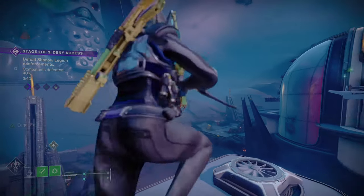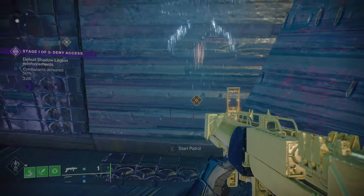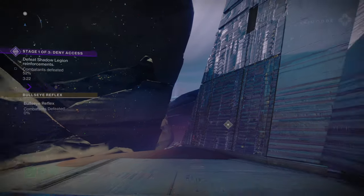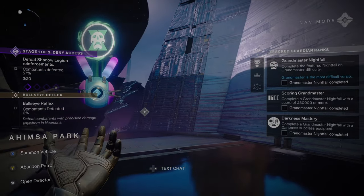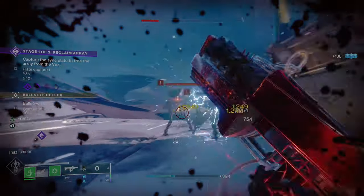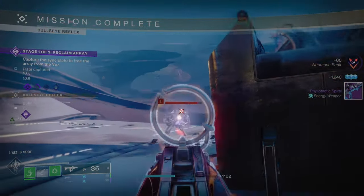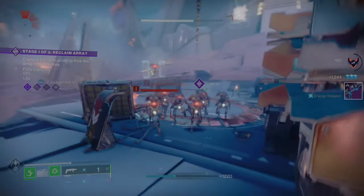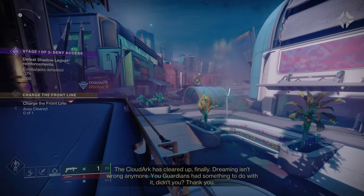There are two types of heroic patrols that can spawn in the area. The first one is the Bullseye Reflex, which just requires you to get 10 headshots. I personally use my Submission SMG from Vow to get these headshots done as quickly as possible. I also recommend using the Divinity — you can get easy headshots with that — but otherwise use any weapon you like to get those 10 headshots.